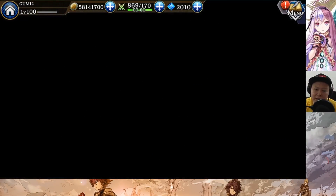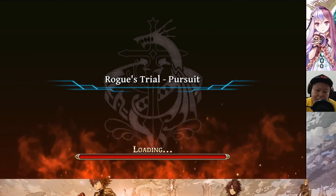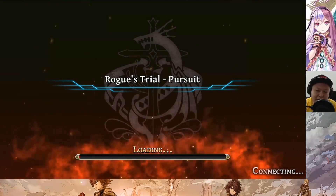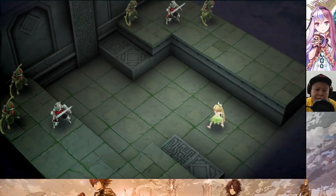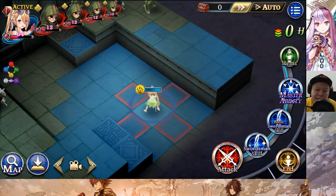Her leader skill raises P attack by 40% and jewel obtained by 5 for thunder units. It's not super OP, but P attack plus 40% is quite decent — the highest is P attack plus 50% owned by Mon Zain. Her damage should be very good because the leader skill also boosts P attack. For the basic ability, I still recommend using the basic swordsman from the blademaster, because you can get the P attack boost from the basic ability.